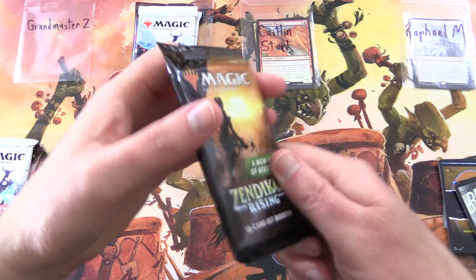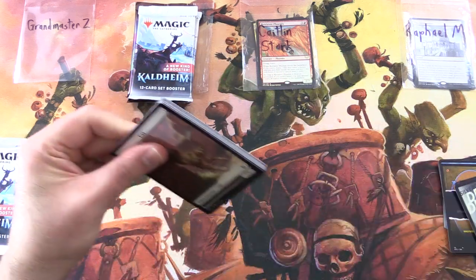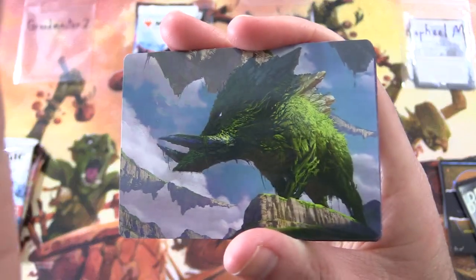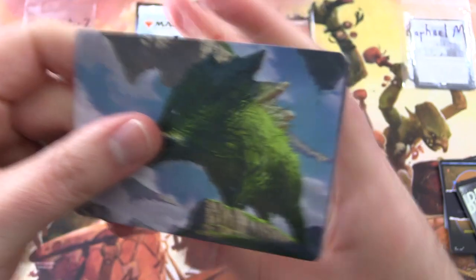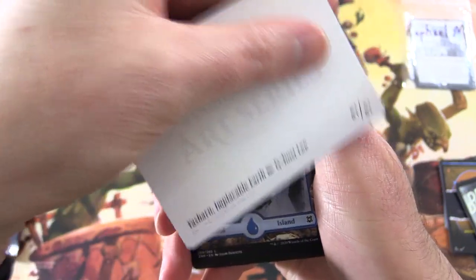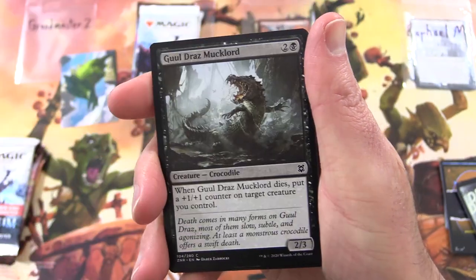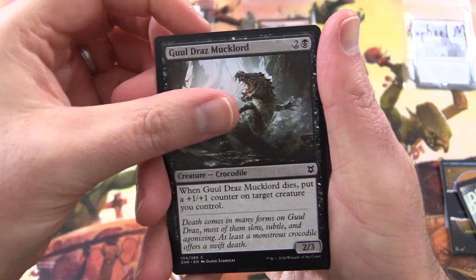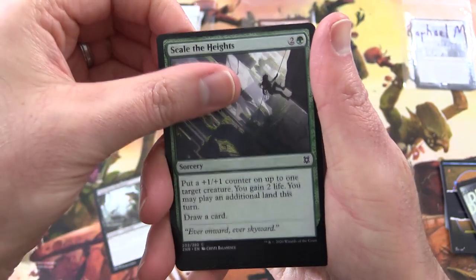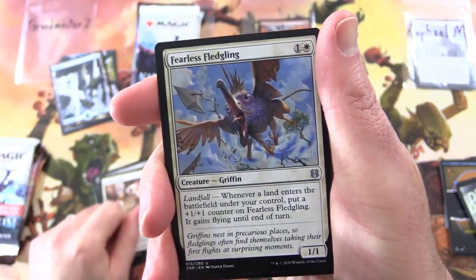Coming over here to Grandmaster Z. Thank you for being a patron. Zendikar Rising Set Booster. What's this guy's name again? Giant Pig — Giant Green Pig on Cliffside. I don't know. Yasharn, Implacable Earth. Of course. An Island. Ghoulcaller's Mucklord — Creature Crocodile. Scale the Heights. Mind Drain. Kenyon Joboa — the cutest card in Magic.